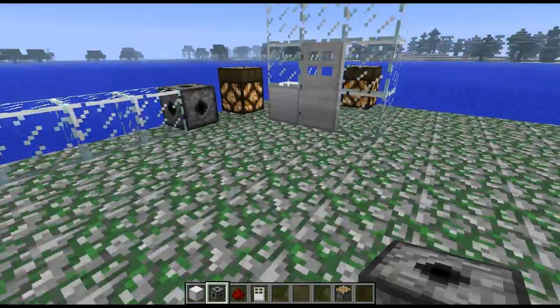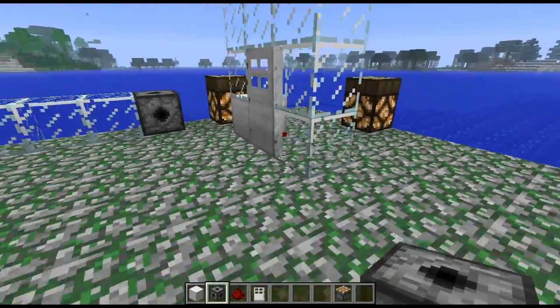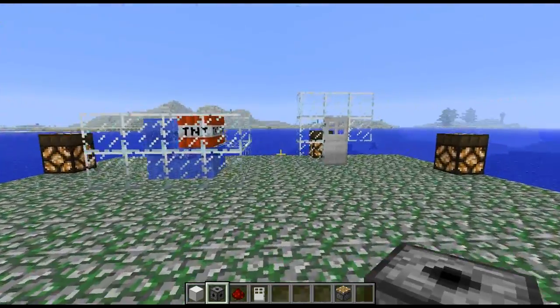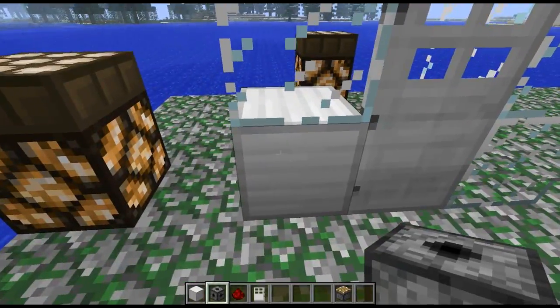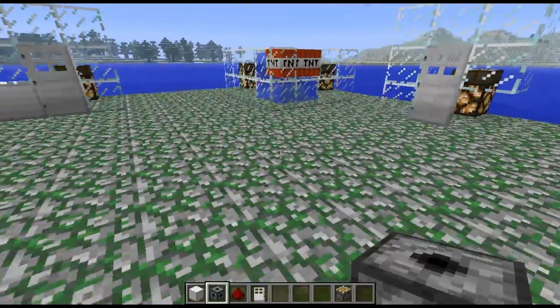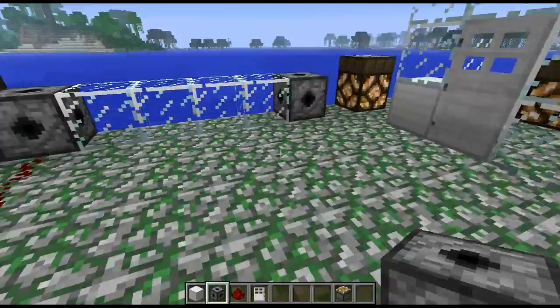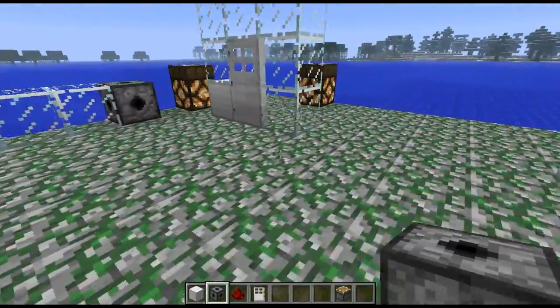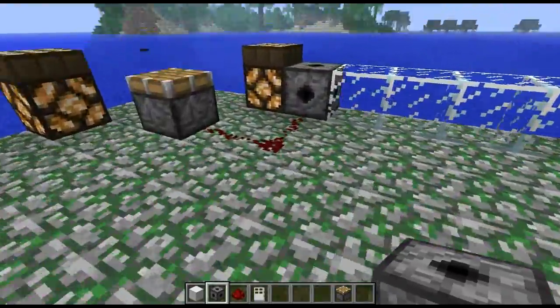So many adventure maps ask you to go and fetch a key. What if instead they asked you to go and fetch a key code? Unlike keys, which you can just create your own lever and cheat easily that way, the keypad block — you actually have to go and find the code and type it in and go through that way. I think that would actually be quite cool. Now that you've seen what the two can do, creating signals for redstone that you can utilize in any way you really wish, let's show you how to set them up.